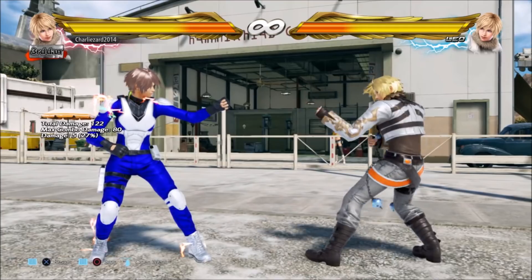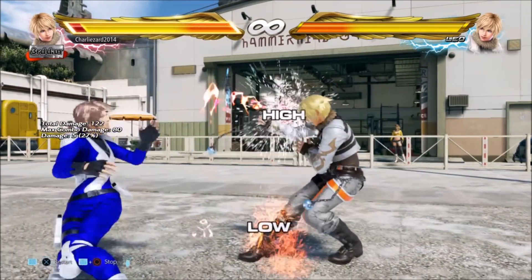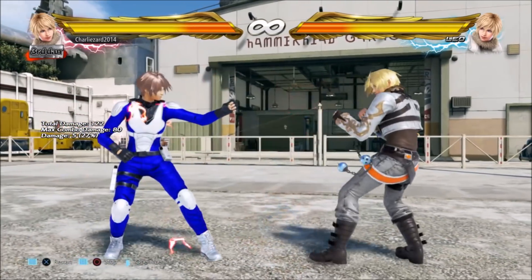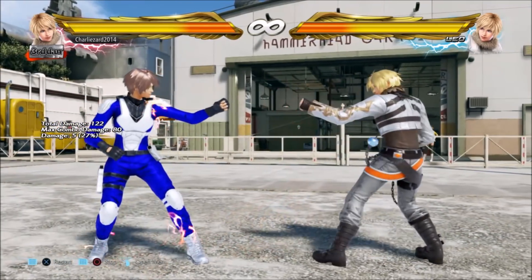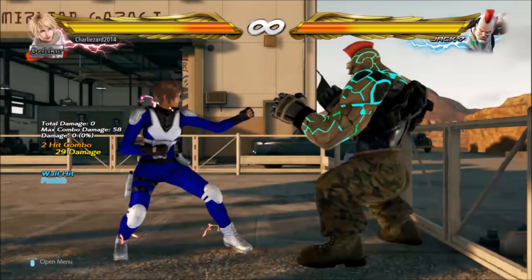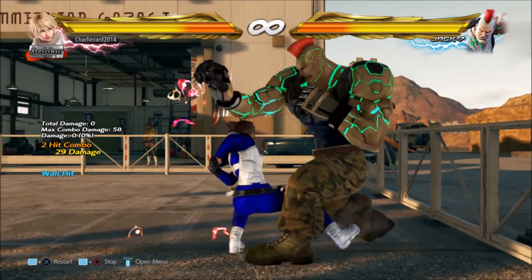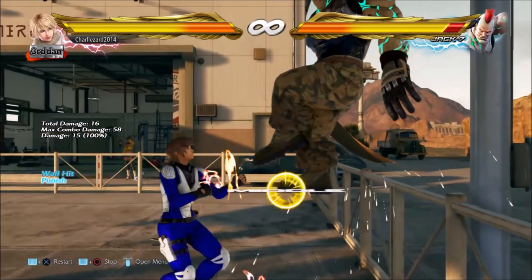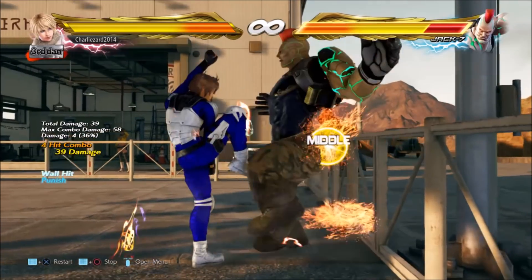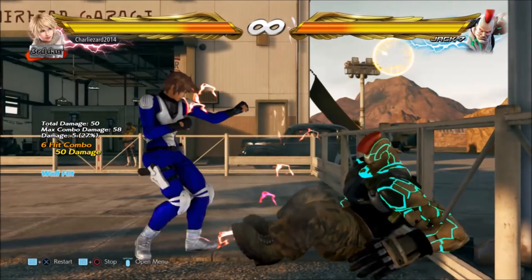Minus 13 is a really important point of frame data in this game. There are a lot of notable and dangerous, very powerful low pokes in this game, like Leo's back 1+4, that are at minus 13. Close to a wall, up-forward 1,2 is actually a more optimal punish than a launch anyway - as you can see here, Leo can only get 50 damage and doesn't have any possibility of side step combos. So from minus 13 and up, this is what you're going to want to go for. Here are some examples.